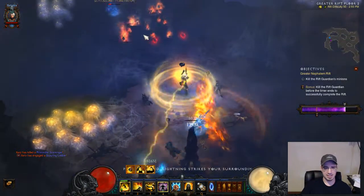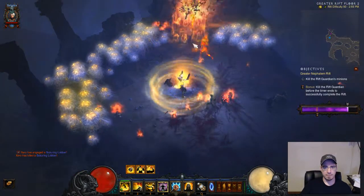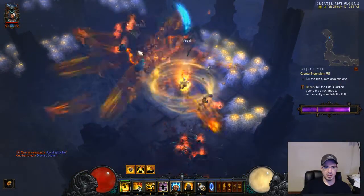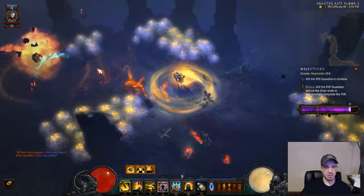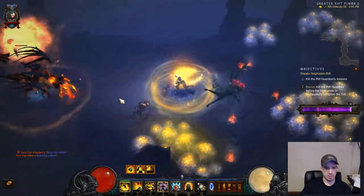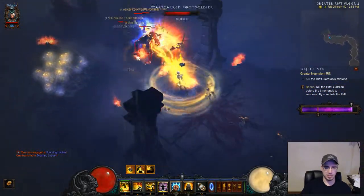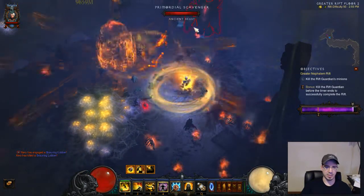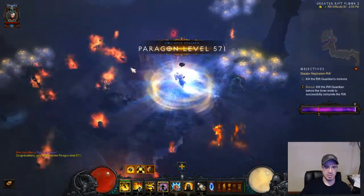We got a Conduit pylon — nice. I think with Conduit it does a percentage of their life as damage every hit, so it's not really based on your own damage. I've seen people on Greater Rift 100 get a Conduit and not take things down as quickly as I am right now, so I don't think Conduit has anything to do with your actual damage output.